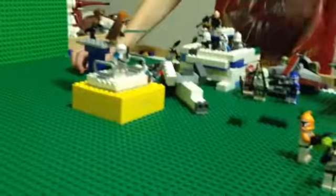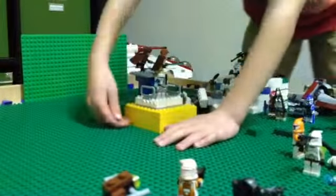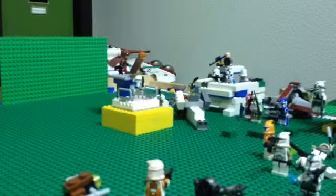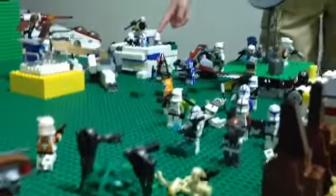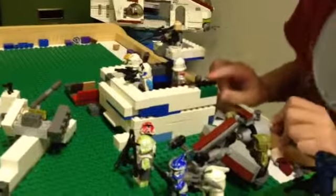Here we have Bakara on this yellow sniper's building. It's all yellowed down here, which I thought was really cool. And he's going to snipe down some droids for Fixer. Here there's Commander Colt, my newest guy. I might be doing some new custom video stuff. He's just talking on the hologram.